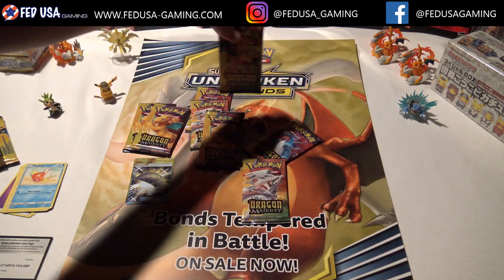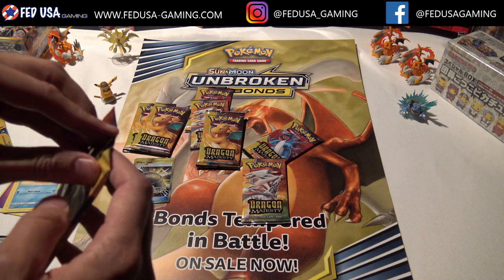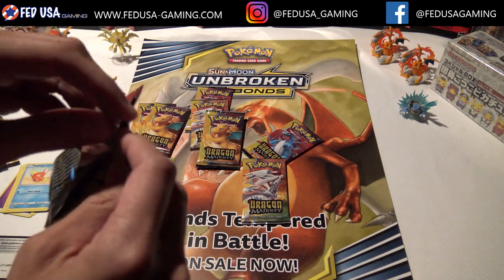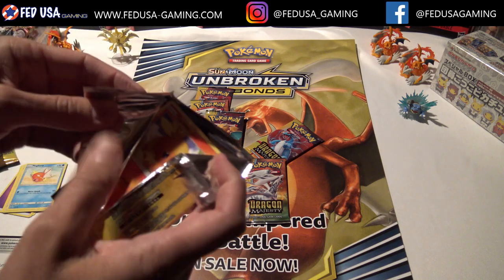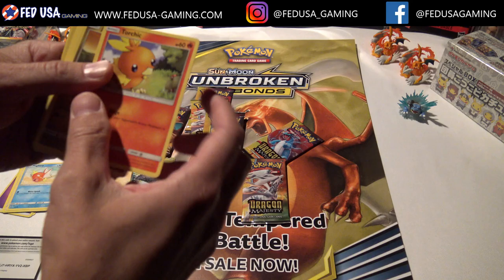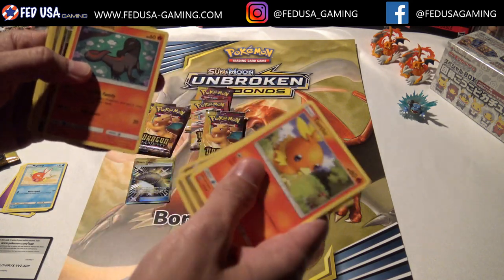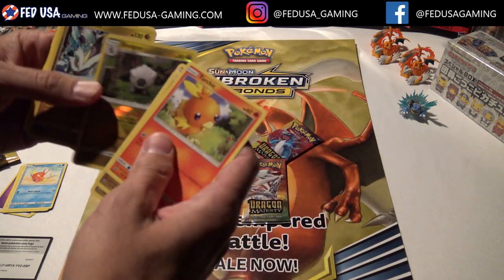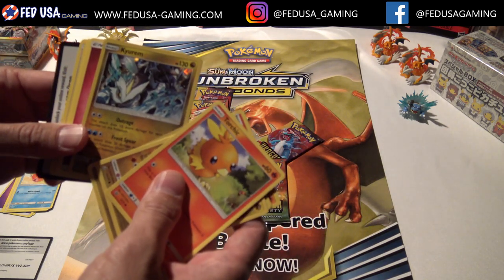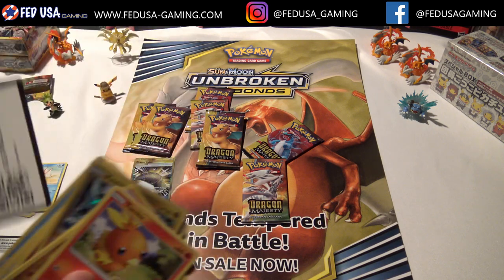Look at that - we've got one more Charizard pack. We've got our Unbroken Bonds poster back there with the Charizard on it. Let's see if Charizard gives us a little more luck. Second pack - Jangmo-o, Dratini, Salandit, Salazzle. We've got a Kirim as our Rare. Not too bad - Reverse Holo Rare. Here's the code.